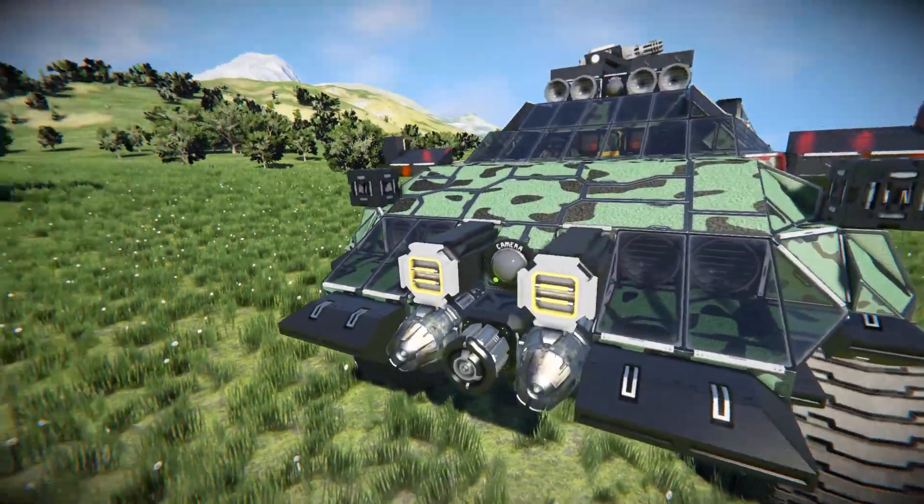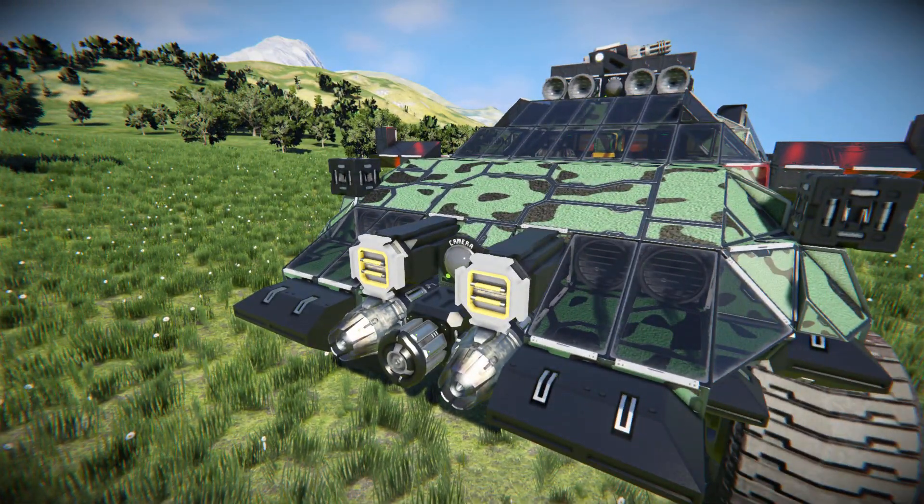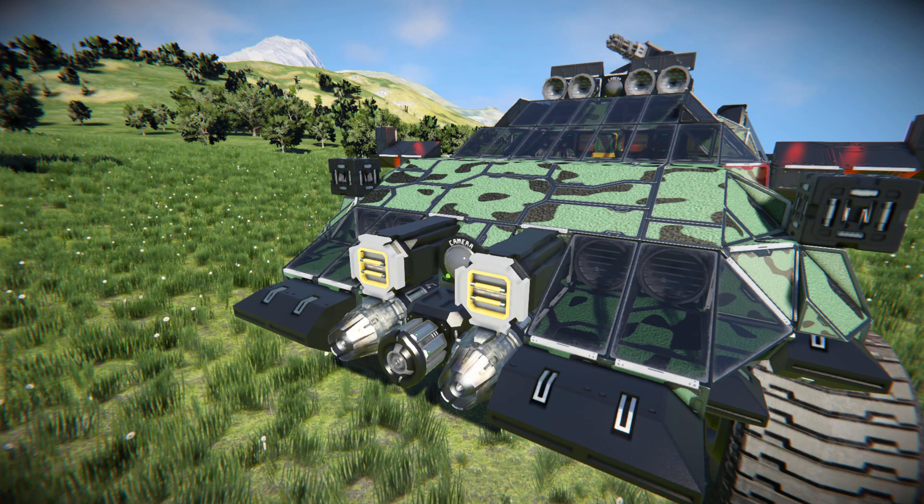The pistons themselves don't actually do anything — they are there for decoration. The atmospheric thrusters are to help you slow down because this vehicle is extremely heavy, and when going at high speeds it can take a while for it to come to a stop.